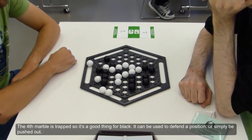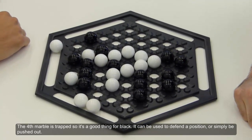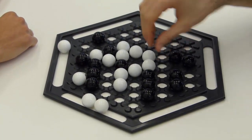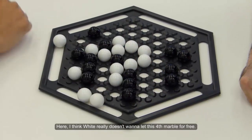The first marble is trapped so it's a good thing for black. It can be used to defend the position or simply be pushed out. Here, I think white really doesn't want to let this fourth marble go for free.